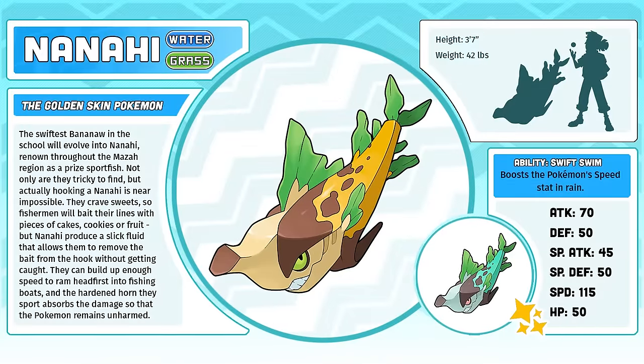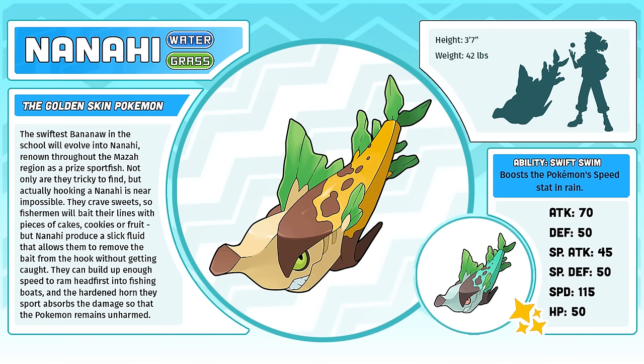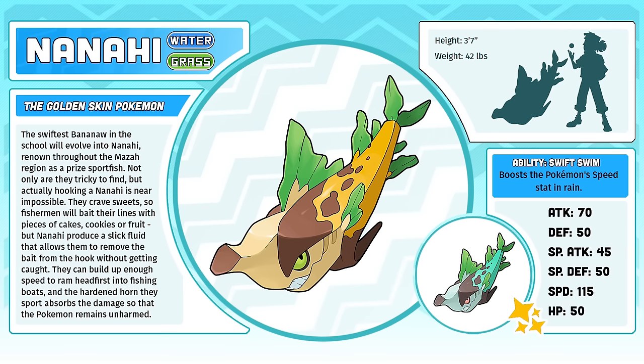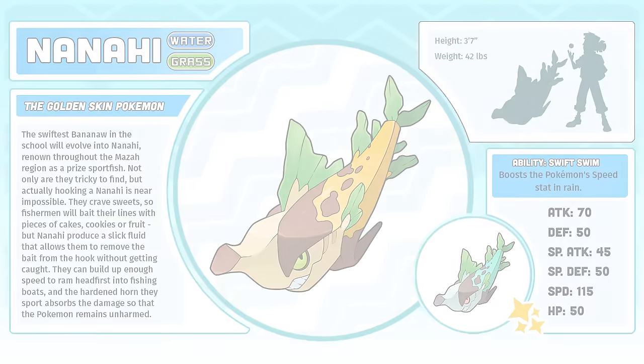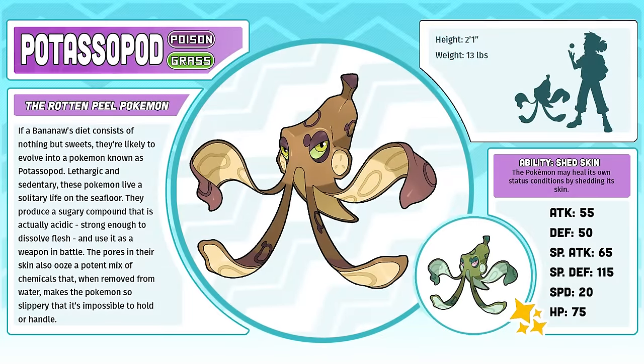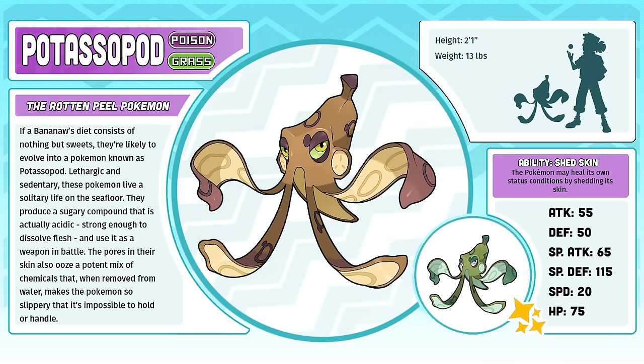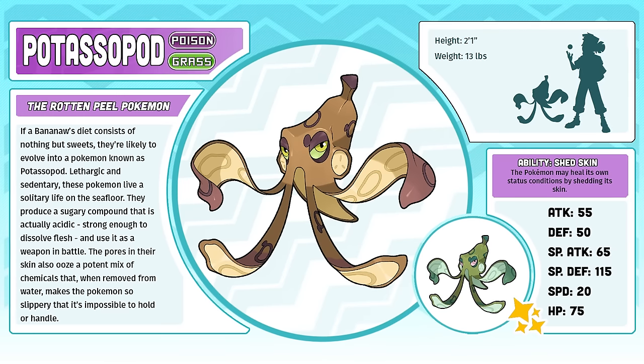Nanahi, the Golden Skin Pokémon. It's obvious that this is a borderline jokemon, but what may not be obvious is that part of this Pokémon is a running inside joke between me and my sisters. Maybe that's part of why it's one of my favorites in this Pokédex — I just love the goofy guy. Potassipod, the Rotten Peel Pokémon. Anyone who says that a fish shouldn't evolve into a squid has not let themselves become immersed in the true fantasy of Pokémon — Clamperl, Remoraid, Exeggcute. I love Pokémon with weird evolutions. Potassipod is my tribute to those weirdos.